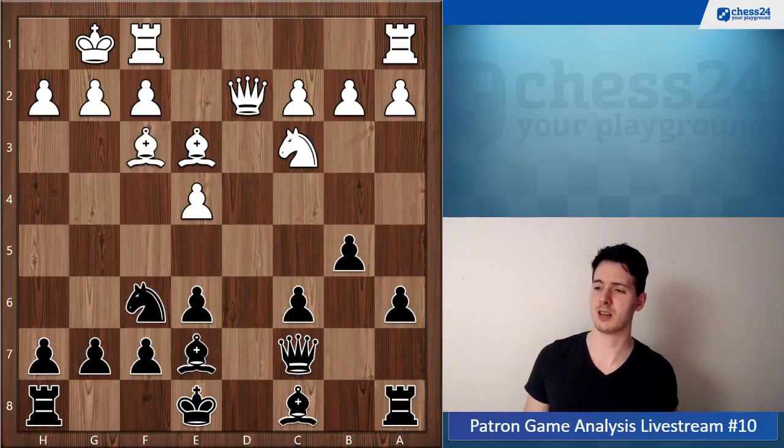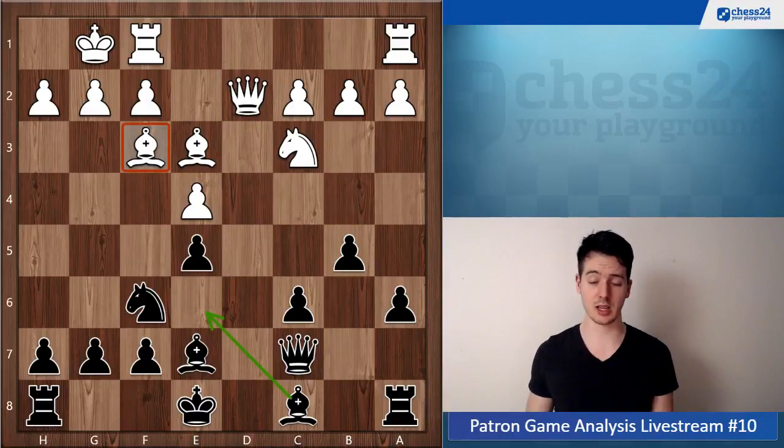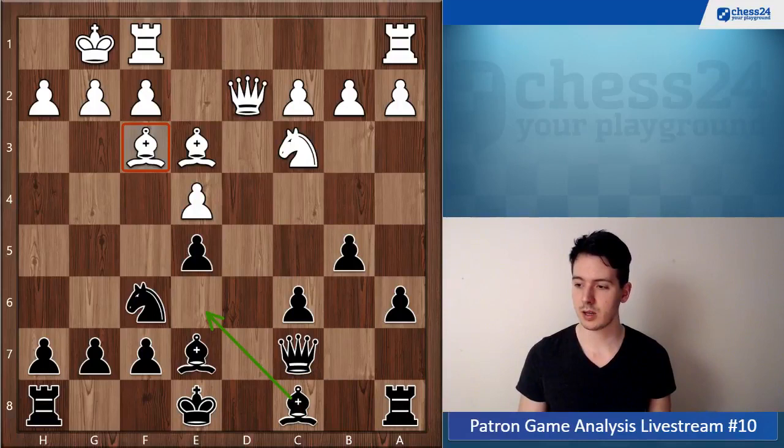Now you give e5, which I don't think is a mistake at all — this looks very normal. Good move to stop e5 from white, and the bishop on f3 looks misplaced now. You can develop your bishop to e6. It looks like you've achieved everything you want out of this opening pretty much.